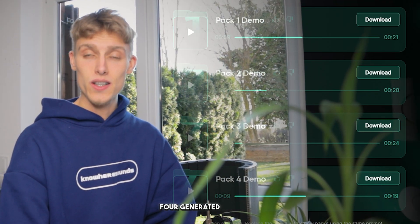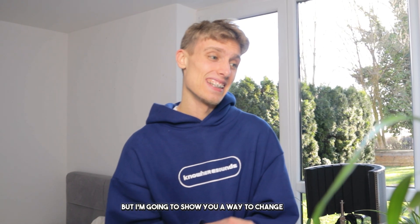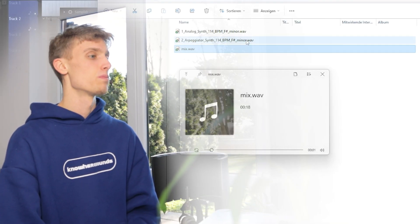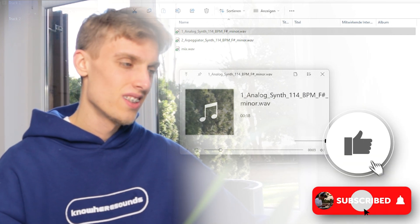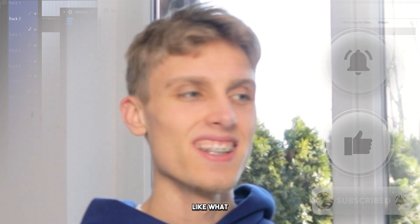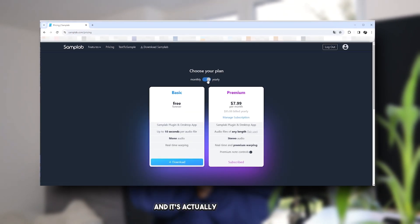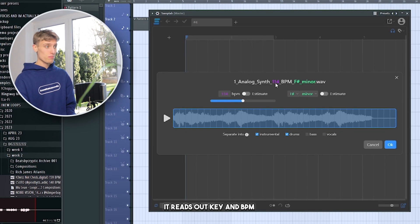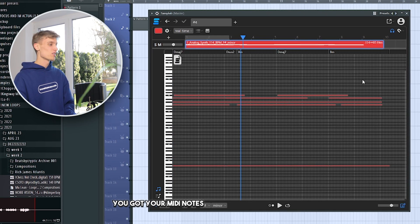One thing you were able to hear in these four generated samples is that the chords stay the same — I've noticed that with a lot of samples I generated. But I'm going to show y'all a way to change this, which will blow your minds. First, you obviously download the sample from the site, and then like I already said, you get the stems and the full sample. Then what you want to do is get Samplab — it's another new AI plugin and it's actually free as well. Let me go ahead and drag this in here. As you can see, it reads out key and BPM, which the AI sample is labeled with. All you gotta do is click OK, wait a few seconds, and you've got your MIDI notes from your audio file.